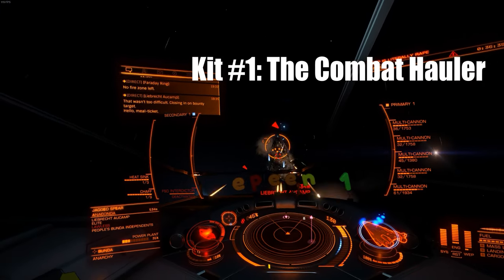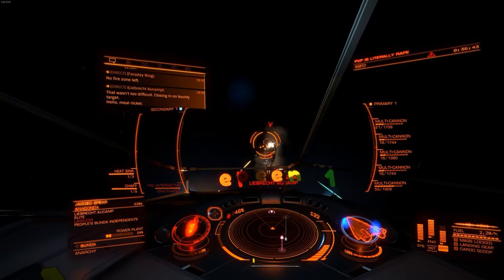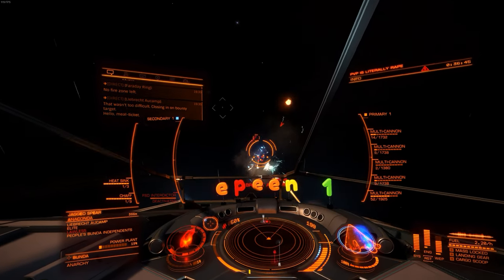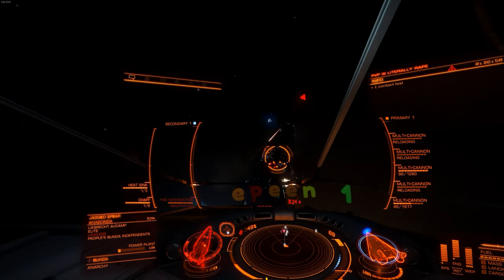Wow, look at this. An elite Anaconda can haul more cargo and is supposedly better in combat, but in combat hauler kit 1 for the FDL you cannot lose. Kit number 1 is OP confirmed.